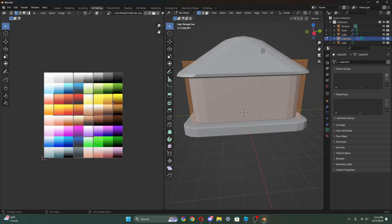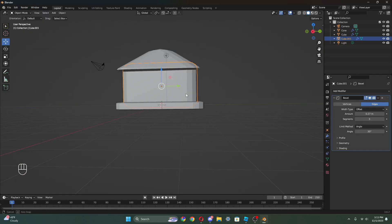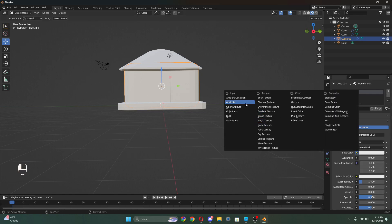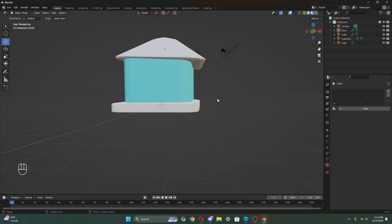Press A on this side, then on this side press A, press S, and shrink that down to a single dot. Now we can select where we want this to be - I want a nice blue color so I'll put it right there. Go to layout, press Z and then go to material preview. Click on here, go to the beach ball icon, press new, press the yellow dot image texture, and in the dropdown click our color palette. Right now it looks like a smurf cat.